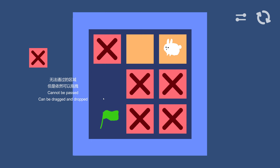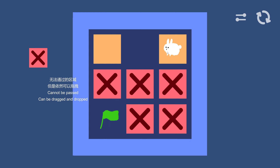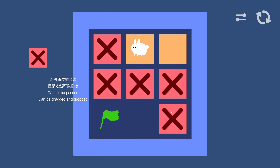Okay, sorry — cannot be passed, can be dragged and dropped. Okay. So we need to make ourselves a path.